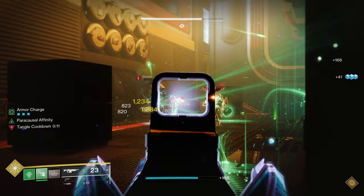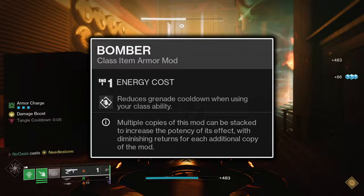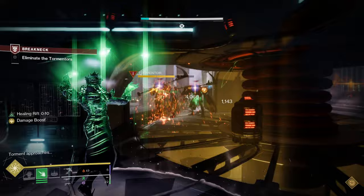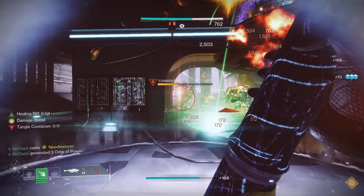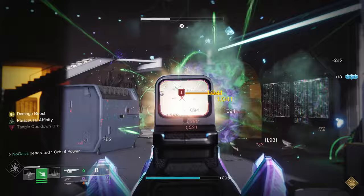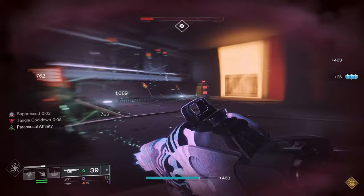Two Bomber mods together grant 12% Threadling Grenade Energy upon casting your Rift — a significant boost to grenade uptime, especially since most Rift casts will occur right after consuming your Threadling Grenade. The Reaper mod causes your next weapon final blow after casting your Rift to summon an Orb of Power, granting 0.8% Super Energy plus all the ability energy, health, and Armor Charge from other armor mods. This is a passive boost to Orb generation, which is greatly beneficial to this build's overall effectiveness.